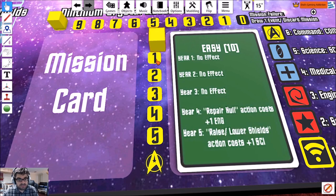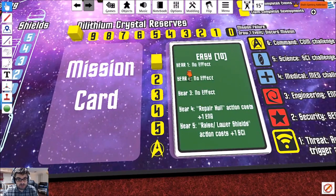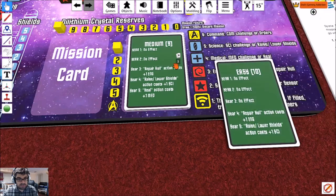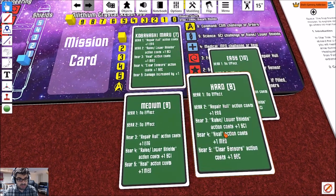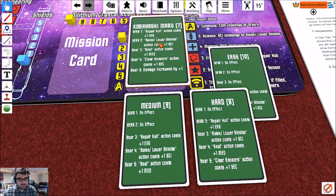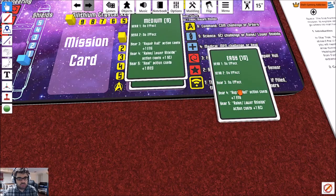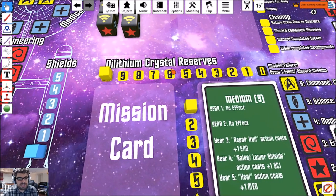Like Star Trek, there's a five-year mission — this is the first year, second year, third year, fourth year, and so on. There are different difficulty levels: easy, medium, hard, and Kobayashi Maru. You pick whatever difficulty you want. The number next to the difficulty is how many Dilithium Crystal Reserves you get — that's your fuel. You have to complete the current year before the Dilithium Crystal Reserves run out.